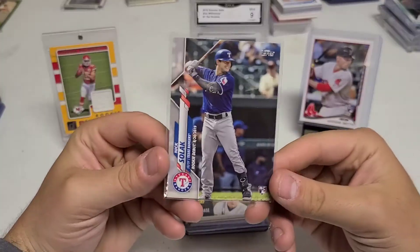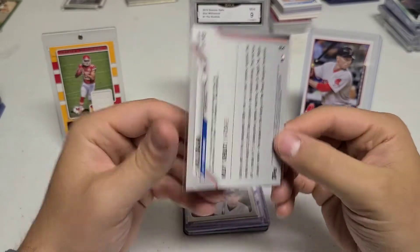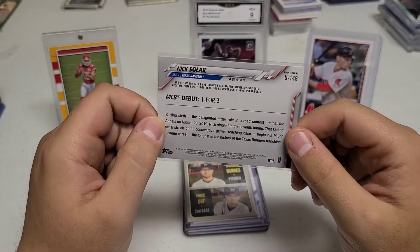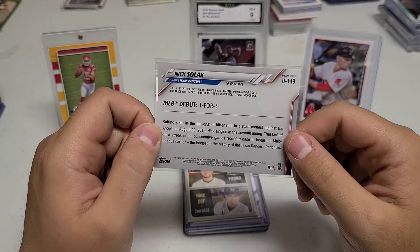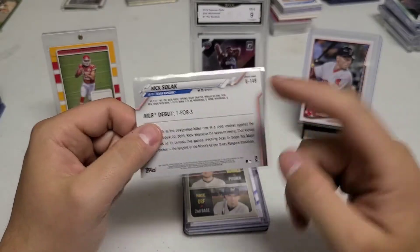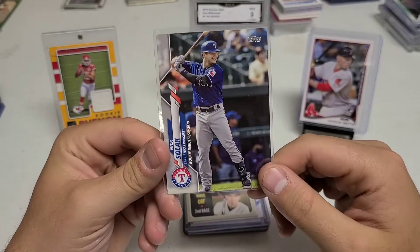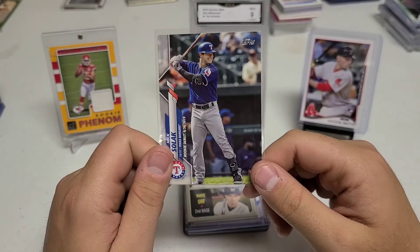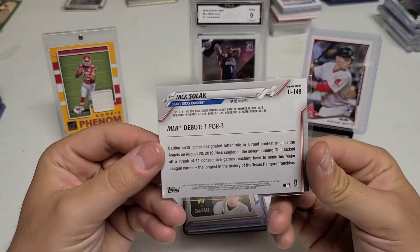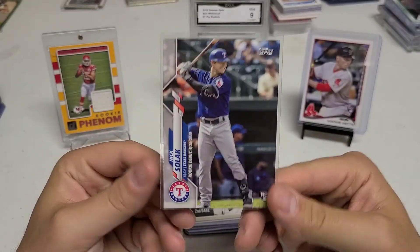Next we have a Nick Solak Topps Update rookie card. I didn't know much about this guy but I saw he was on MLB's team of the month. Very hard to find — out of boxes and boxes of cards I did not have the regular base. I think he's in Series 1 at number 149 but this is his Update version, which I thought was very cheap at 50 cents.